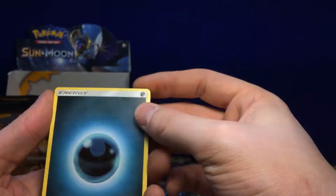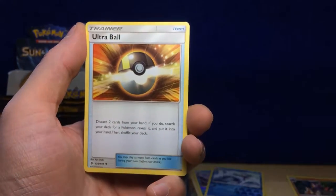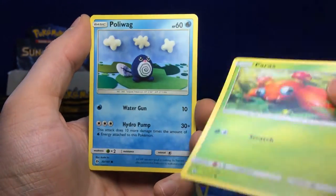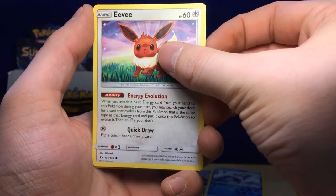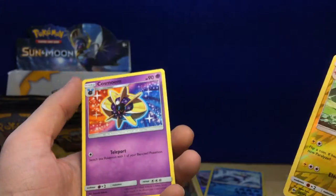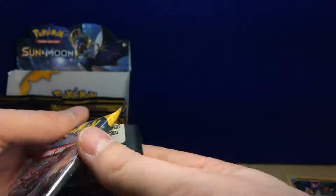Sorry, I meant GX not EX. Dark Energy, Timer Ball, Boldore, Ultra Ball — I want you in secret rare — Jangmo-o, Paras, Poliwag, Joltik, Eevee — reverse hollow Charjabug, and then a regular rare Cosmoem. I really need some better luck here.